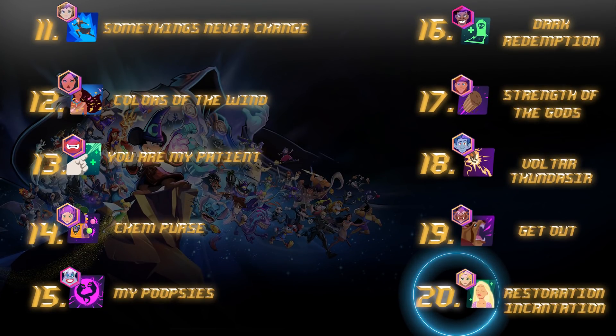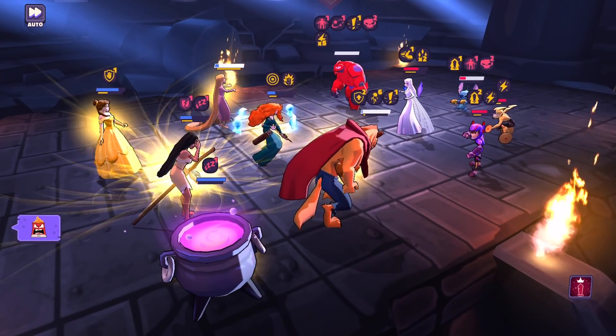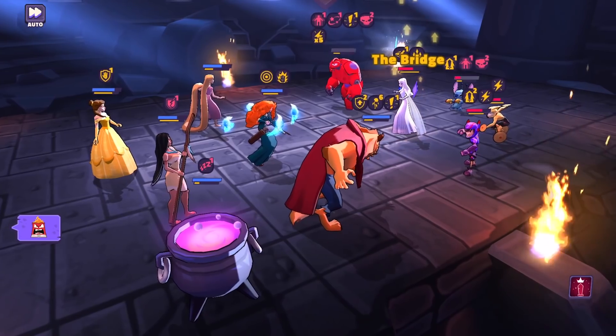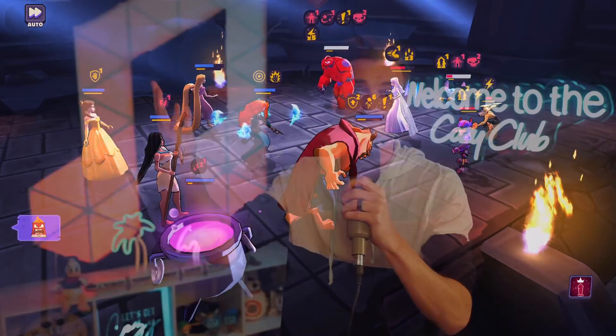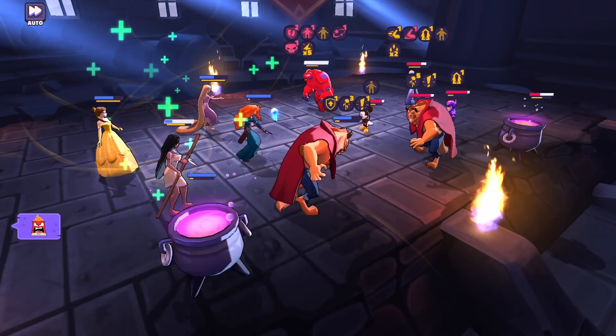Number 20 is Restoration Incantation, and if this wasn't on a cooldown it would probably be a top-five ability in the game. This is a golden hammer for your entire team — it revives any dead characters up to Rapunzel's last turn, heals up, and gets rid of debuffs. This thing does it all, but it does require a cooldown. Insanely strong in raids and PvP, and it's going to keep Rapunzel in the meta for a very long time.